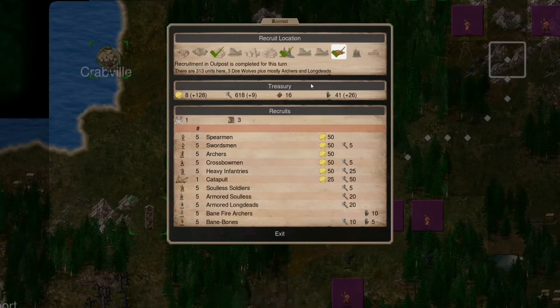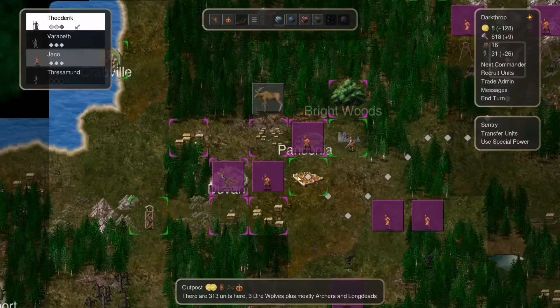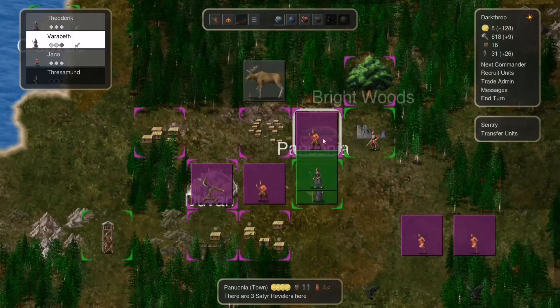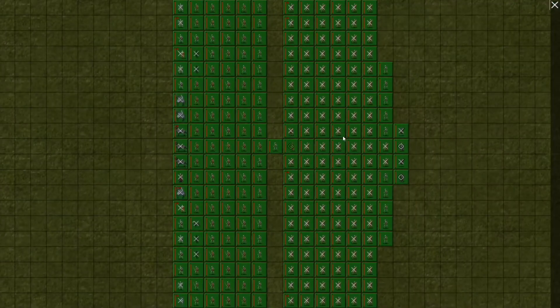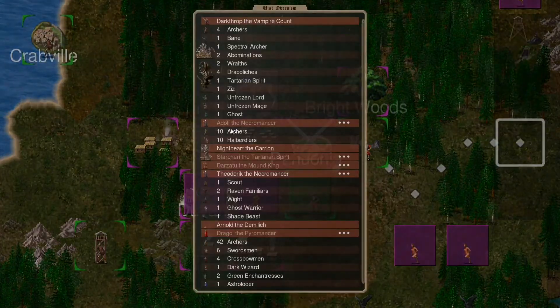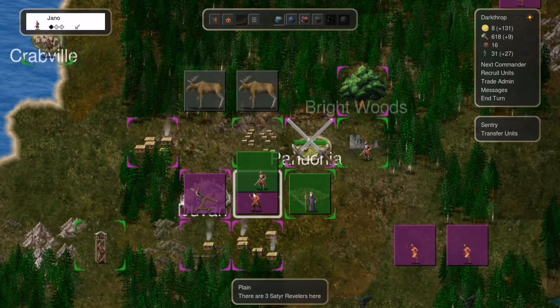Let's recruit armored units. Do we have any other units? These other places here are actually pretty easy to conquer, so I will go after them for now. Come on, that's really easy. Transfer units. We did recruit already. Let's see — this should be more than enough actually to kill quite a few units.